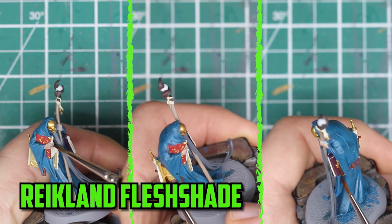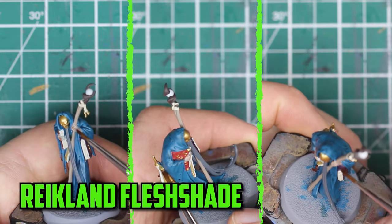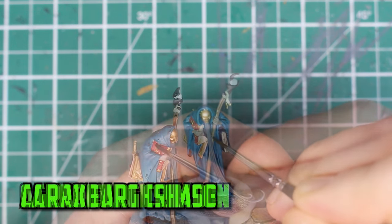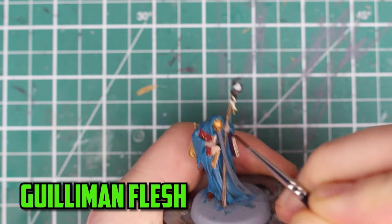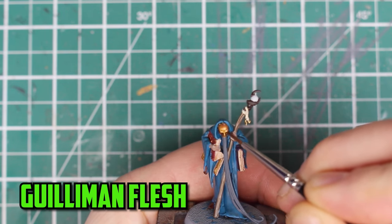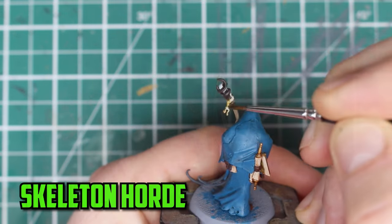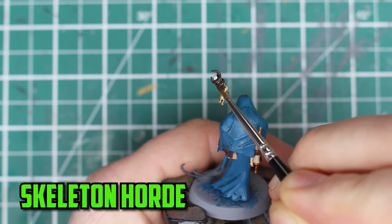For the skin I added Reikland fleshshade on his hands, and with the Reikland fleshshade still on the wet palette I also used it on the purple and yellow books. The obvious choice for the wooden staff is of course going to be Agrax Earthshade. The red book was then shaded with Carroburg Crimson. The golden mask and a few small golden parts across the model were then shaded with Guilliman flesh. I then shaded the beard and all the leather parts with Nuln oil. For the finishing touch on the shades, Skeleton Horde on the darker parts of the staff and the ropes around it.